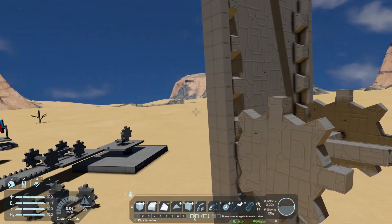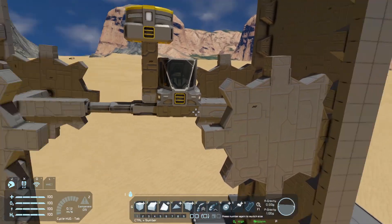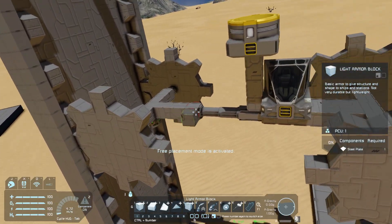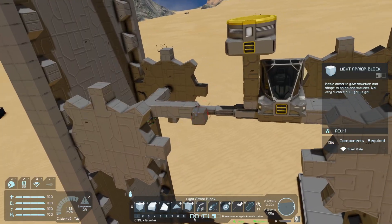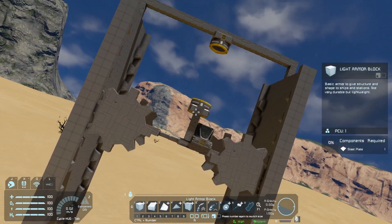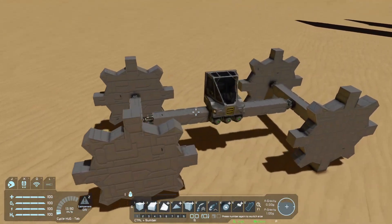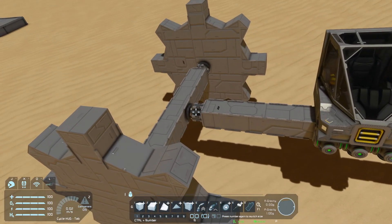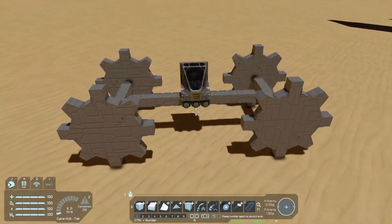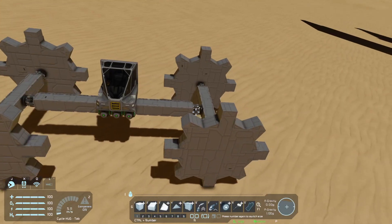This looked really promising, but when I increased the speed I started to notice that because I was only using one piston, one part acted like a subgrid while the other didn't, causing an imbalance in torques. The whole cart would go up slightly slanted. To solve that, instead of one piston I used two rotors, using their displacement to adjust the distance between the two gears. That keeps it symmetrical with two rotors on each side.